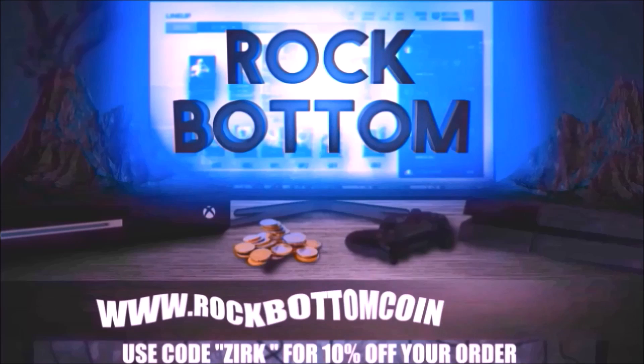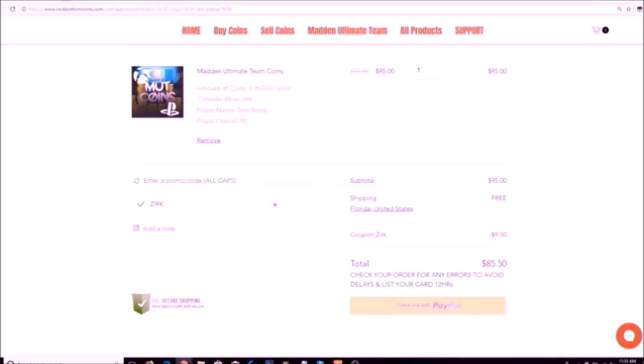Need some coins for that god's quality you've always wanted? Check out rockbottomcoins.com for your one-stop shop for buying or selling coins and solo grinding services. Use code ZERK at checkout for 10% off your order.